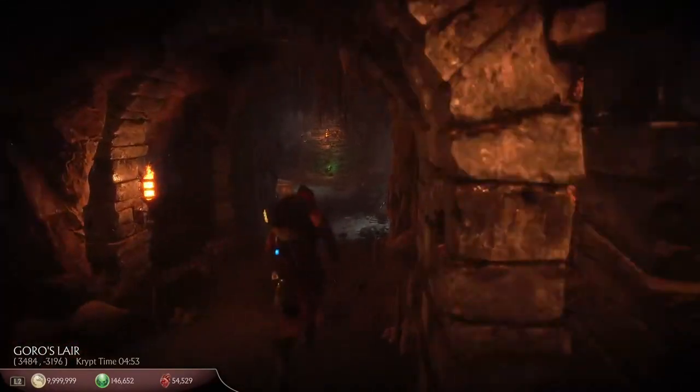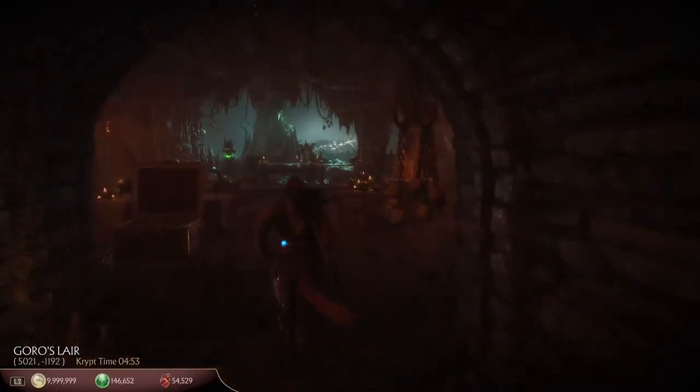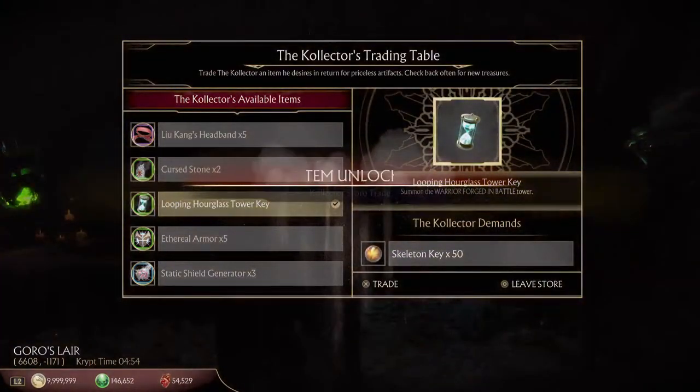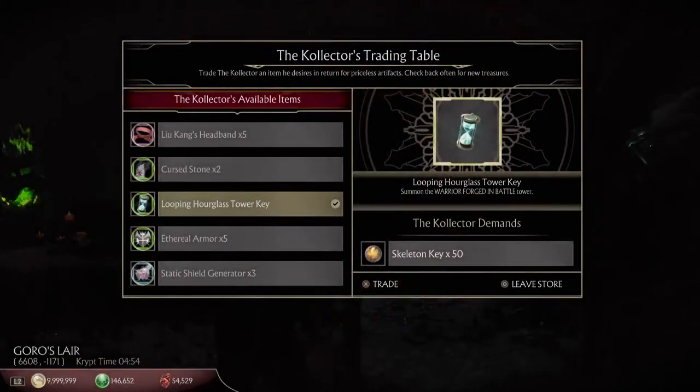We are looking for this 12th Mystical Looping Hourglass Tower Key. Hopefully we can get it — we got it! We got it! Yay! The mystical 12th Tower Key. Here it is — Looping Hourglass Tower Key. This features Cassie and Jackie!